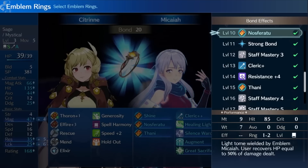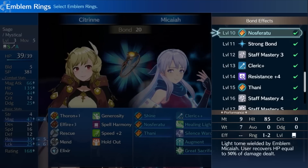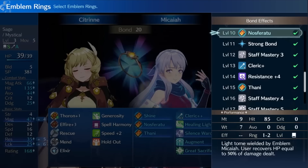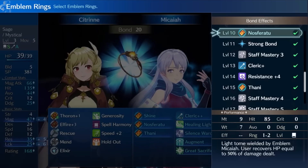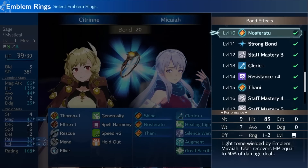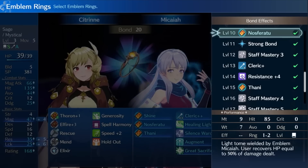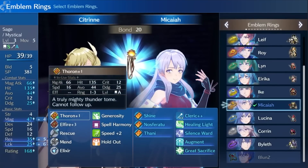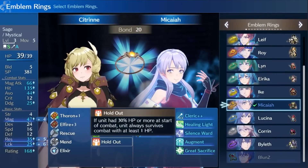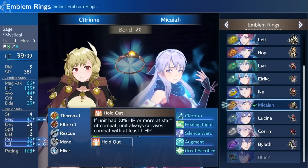Nosferatu is a 1-2 range magic tome that heals for half the damage you deal with it. It isn't the most powerful tome in the world, but there aren't many ways to heal by attacking in this game. As far as I'm aware, only this and the Diamant exclusive soul ability allow you to do this, meaning most healing comes from staves or items. This tome is particularly nice because as long as the attack hits, it always works — unlike soul which requires a dexterity percentage roll.